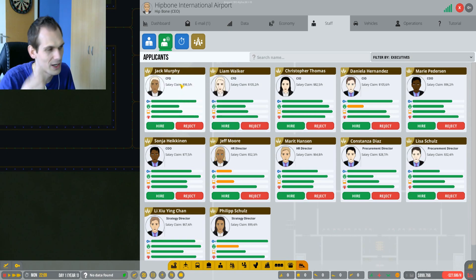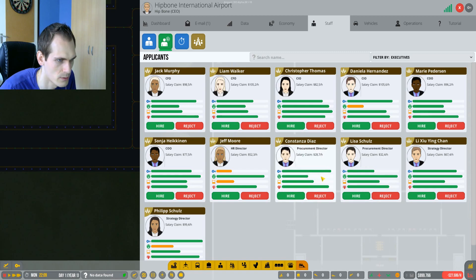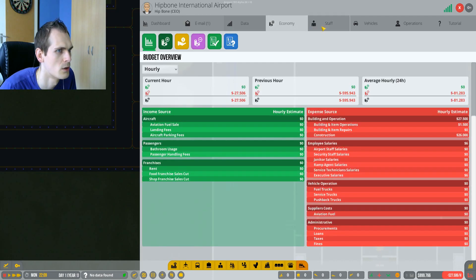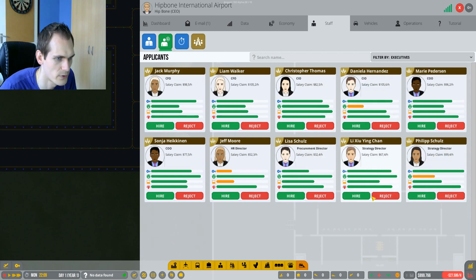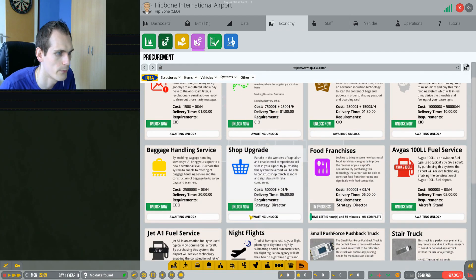For executives - I actually want to hire an HR director and a procurement director. So let's hire you and you. Let's look at our board - this actually changed pretty cool. So HR director and procurement director unlock advanced options. Maybe I need this - maybe I didn't need the HR director. Let's see - operations, economy, procurements. I want the shops and food franchises - we need a strategy director for that. Let's filter by executives - strategy director. Let's hire you, you're the better one. So we have a strategy director. That means we can start researching - I should probably do that right away. Food franchises and shop upgrade - we should definitely start doing that.